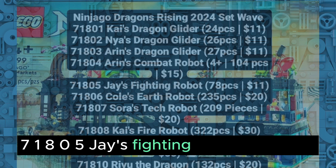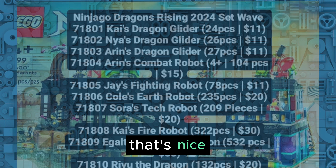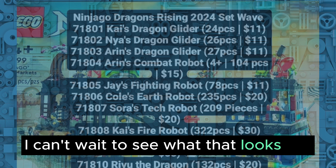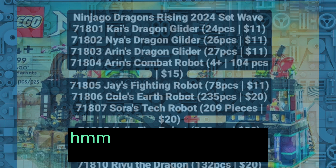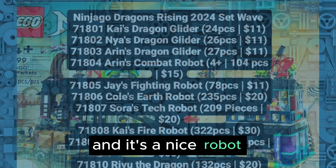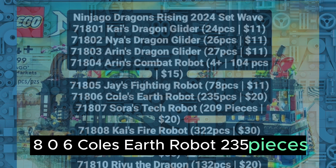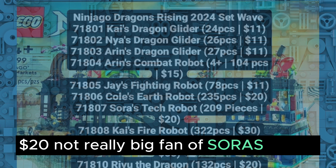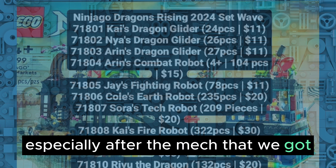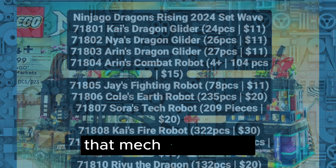71805 Jay's Fighting Robot, 78 pieces, going for $11. We got something for Jay — that's nice. I can't wait to see what that looks like, and I'm really surprised it's only 78 pieces and $11. Hopefully there are two minifigures in there and it's a nice robot. Next, we have 71806 Coast Earth Robot, 235 pieces, going for $20. And 71807 Sora's Tech Robot, 209 pieces, $20. Not really a big fan of Sora's mechs — I believe I'm the only person who thinks that mech is not good. I really believe it should have been better.